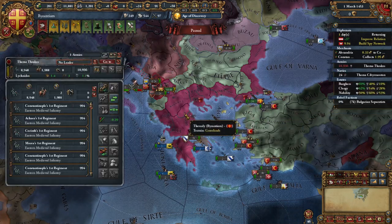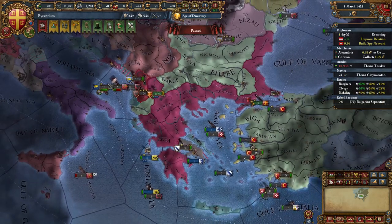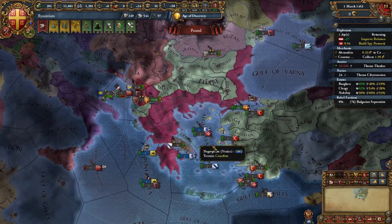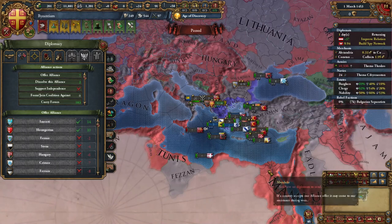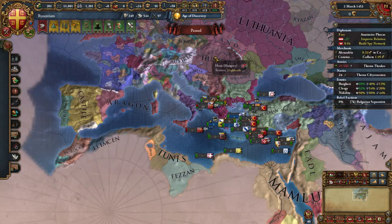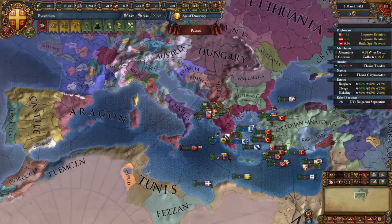But there you go — that is all that it takes to beat the Ottomans. I can actually delete this fort; I don't need it. I'll keep this one — having these two forts will be strong. Actually I don't even really need this one because I can just block them from coming across, so we'll get rid of that as well. Hungary — I'm actually really close to allying them, so my efforts might not even matter much.